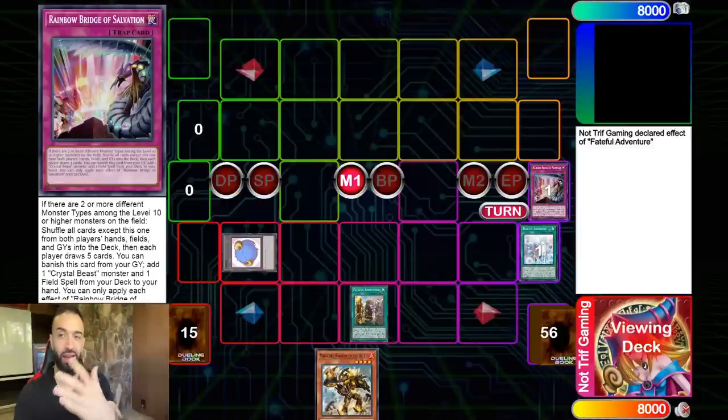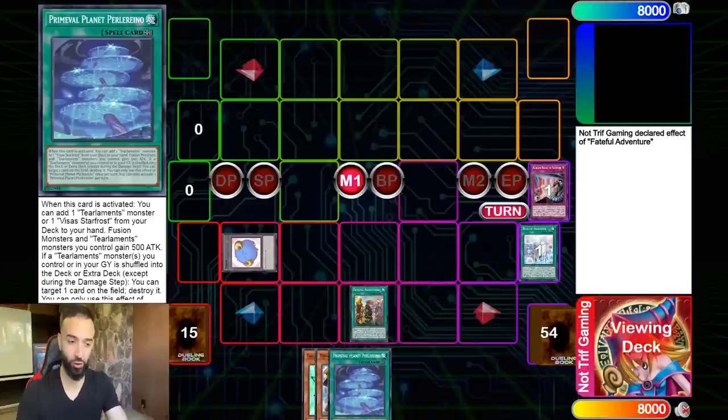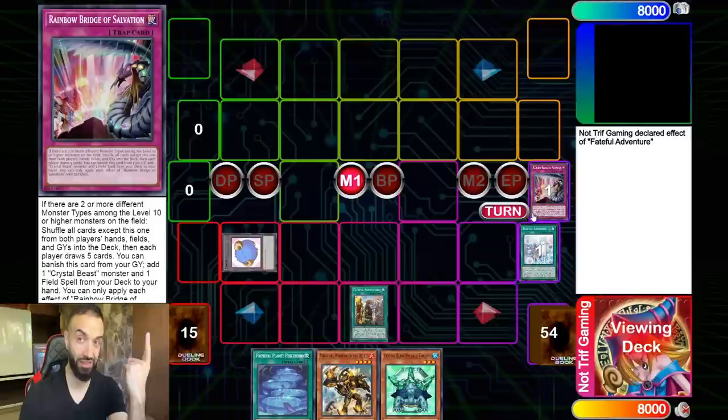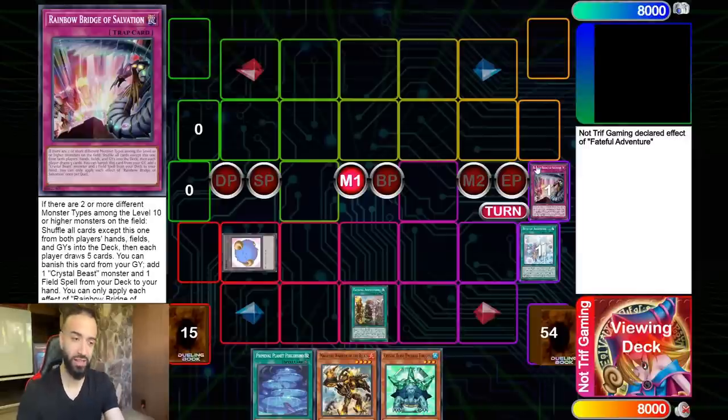Now we're going to find a way to get into Majesty Maiden and the Draco Slayers. We play about six field spells in this deck. The best field spell in Yu-Gi-Oh right now is Planet Pearl Arena — it's just the best. You have the option to go to Tier Limit, and Crystal Beast Emerald Tortoise in this synergized deck: it's an Aqua, so not only does it search any field spell you need at the time, this deck plays basically every good field spell in the game.